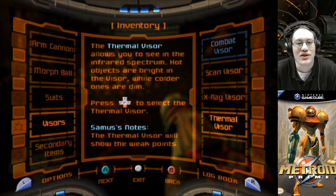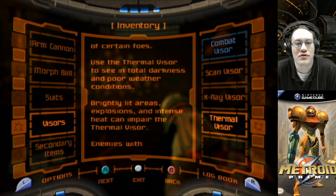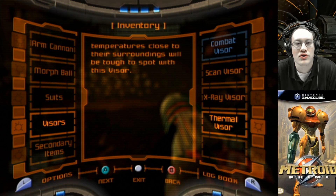And the thermal visor allows you to see in the infrared spectrum. Hot objects are bright in the visor while colder ones are dim. Press D-pad down to select the thermal visor. Samus' notes: the thermal visor will show the weak points of certain foes. Use the thermal visor to see in total darkness and poor weather conditions. Brightly lit areas, explosions, and intense heat can impair the thermal visor. Enemies with temperatures close to their surroundings will be tough to spot with this visor.